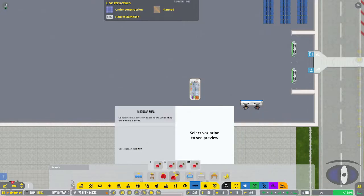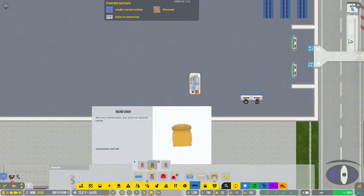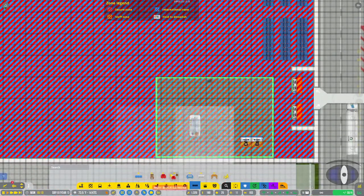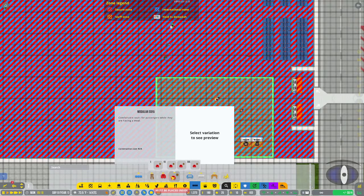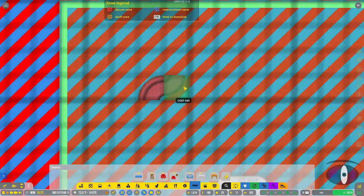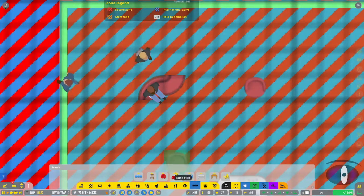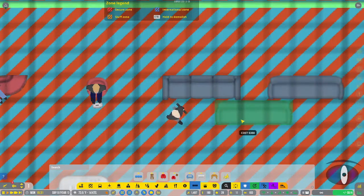Along with restaurants and airline lounges you're going to need seating. You have different kinds - gate seating, different types of chairs including square, round, and modern. These can go pretty much anywhere - inside, outside, in lounges. There are also more comfortable options: dining room chairs, armchairs, and modular sofas that come in straight, corner, and inverted corner configurations.